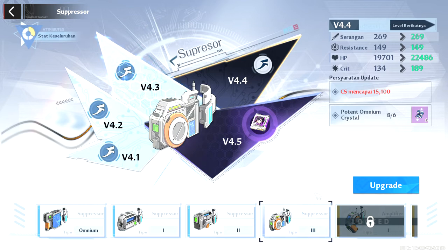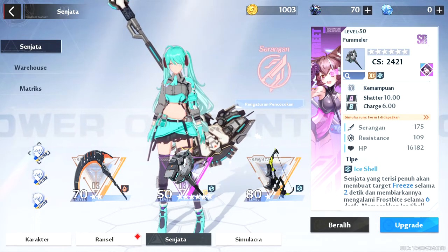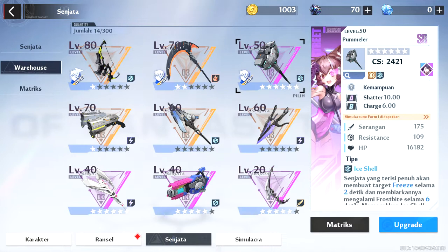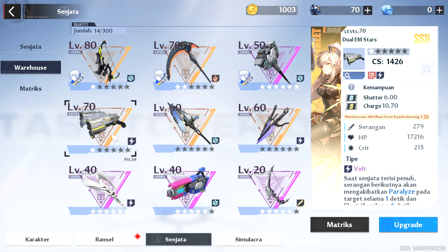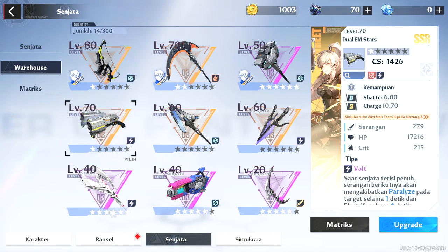The upgrade is successful. For V4.4 you need CS 15,000. You can just arrange your weapon, and don't forget that an SR weapon with 6 stars has a higher stat than the SSR with a lower star — like this one and this one. See the difference of the level and the stars, and the result on the CS or best stat weapon.